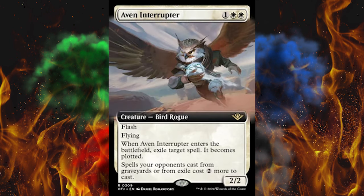Next up we got Avan Interrupter, it's a 3-cost double white, 2/2 with flash and flying. When it enters the battlefield, exile target spell — it becomes plotted. So that's any spell on the stack, whether it's yours or theirs. Then spells your opponents cast from graveyards or from exile cost 2 more to cast. So just in case you nab their spell with this white counterspell, they have to pay 2 more to cast it if they want to effectively cast it from exile being plotted — but I believe only while he's out, because that's a separate paragraph that doesn't address the nature of the card put there.